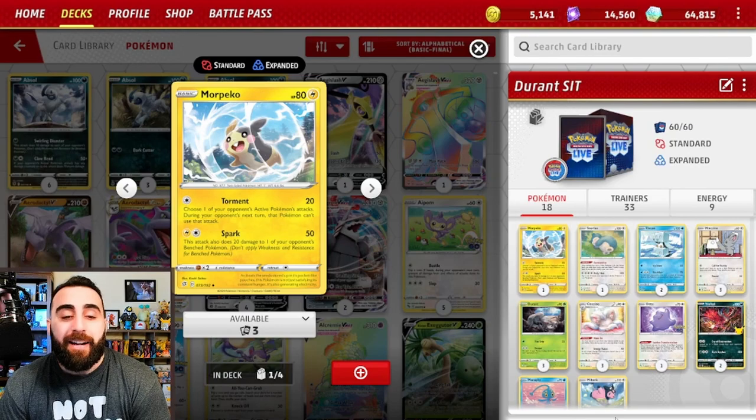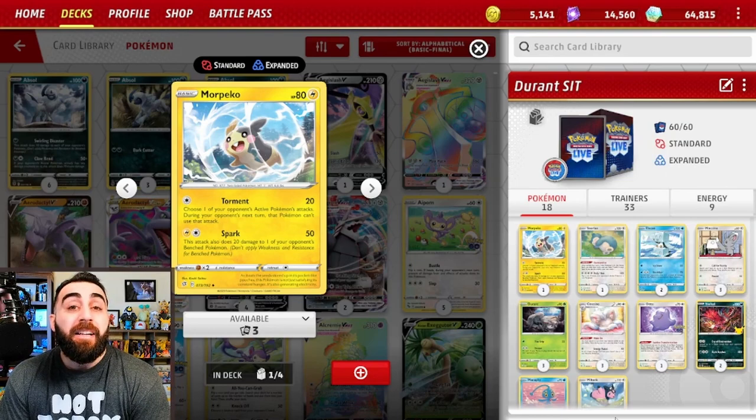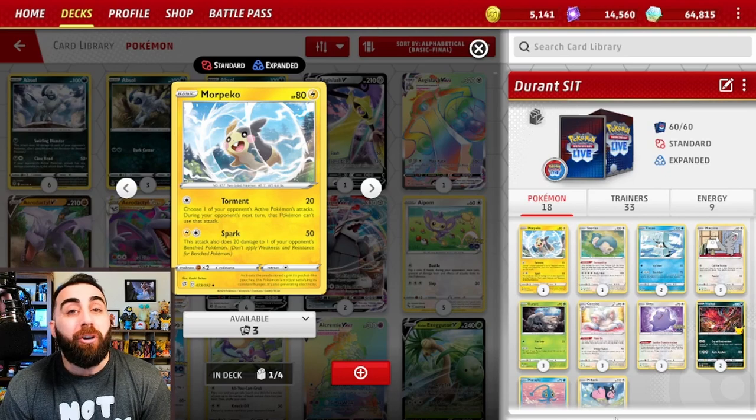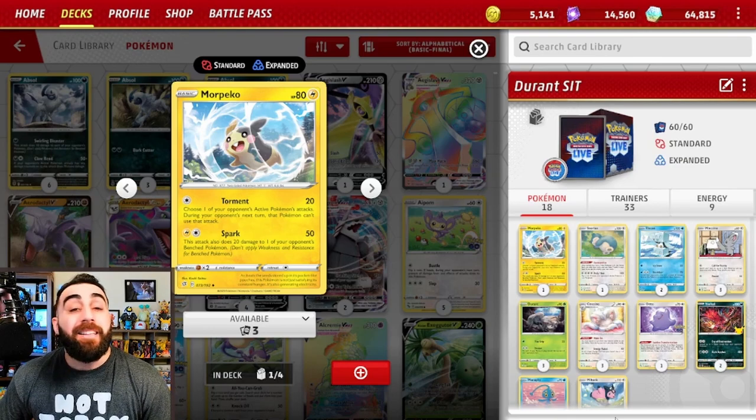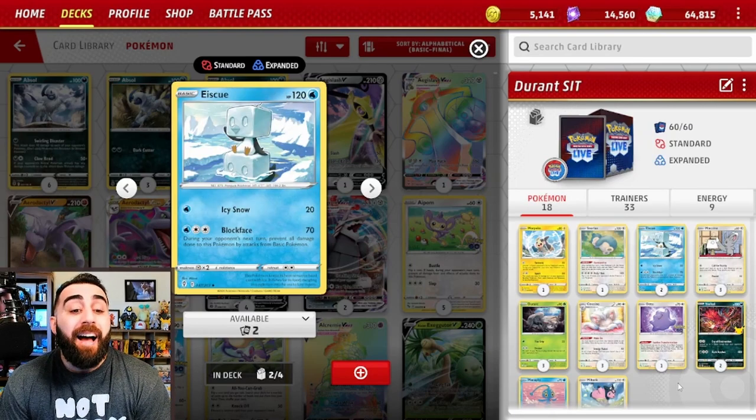For later turns we have Cinccino with Make Do: discard a card from your hand and draw two cards. We have Snorlax for the very early game, and Cinccino for every other turn. Morpeko here with Torment: choose one of your opponent's active Pokémon's attacks — during your opponent's next turn that Pokémon can't use that attack. Useful for things with a single attack like Lugia with only Tempest Dive. Things like Lugia have started to include switch cards to deal with paralysis, so I'm not sure how useful Morpeko will always be.